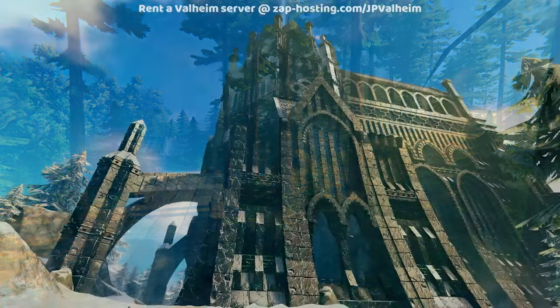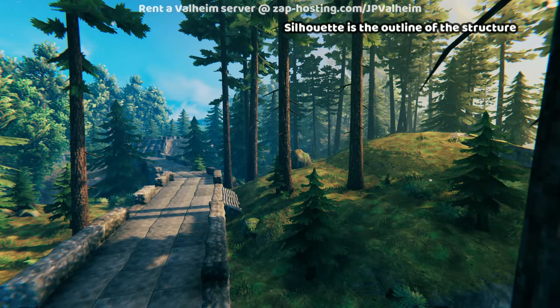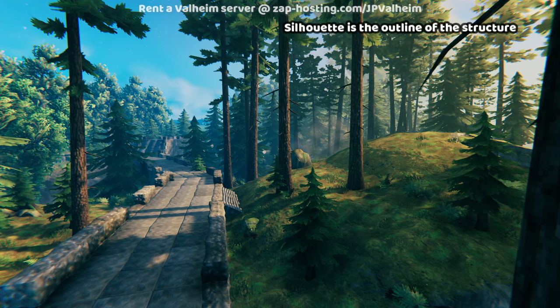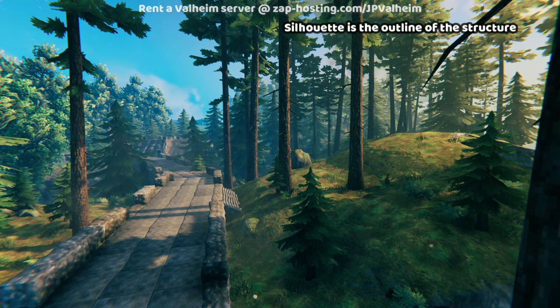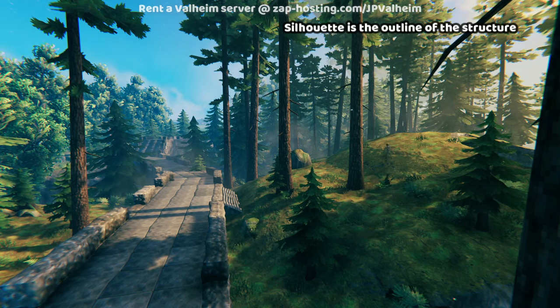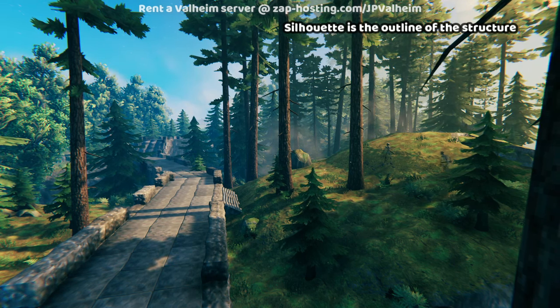Just to make sure I understand you correctly — when you say silhouette, you're talking about not so much the details of the structure but its outline, its edge? Exactly. It's a tricky one to wrap your head around at first, but the more you think about it the more it makes sense. If you imagine taking a screenshot of the nicest thing you've built and then paint over all of the details black — does it still look good? On your best builds, the answer will often be yes. On your builds where you're like "something's not quite right," the answer's often no.